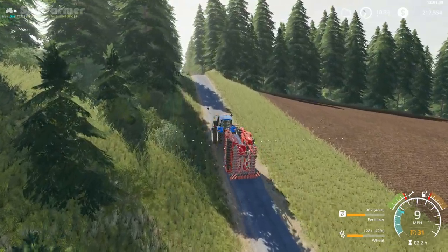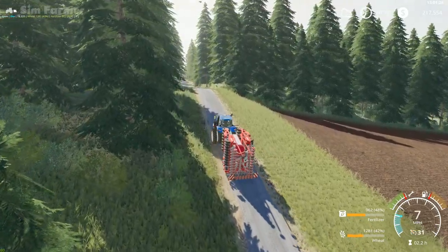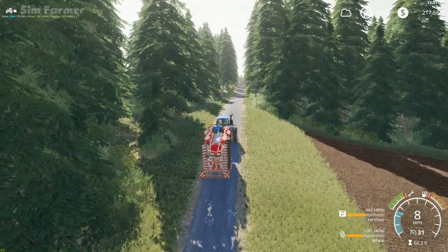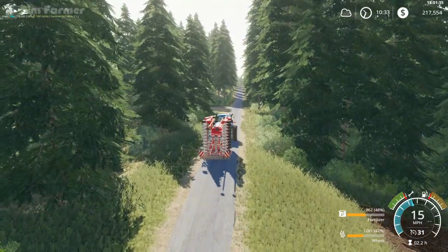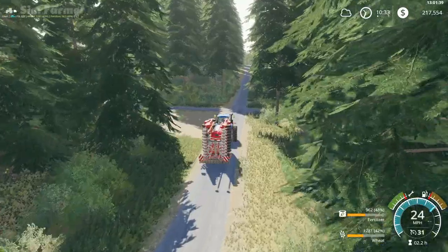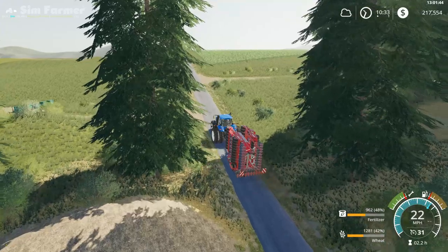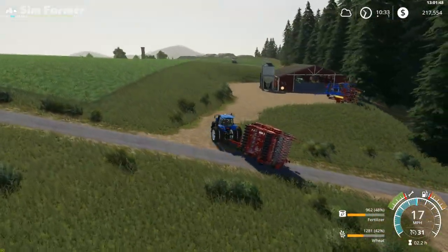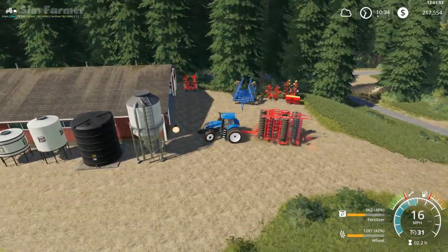So the wheat is done — I can get that folded up. Field 24 is fully done, and the worker didn't do a huge amount. I might have to change the angle he's going at, to go left to right across the field — it does mean more passes but the worker will probably be able to do it a lot easier. It would be nice to have a slightly bigger subsoiler or plough.